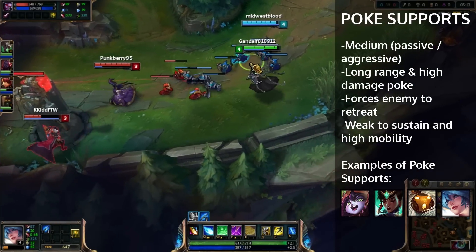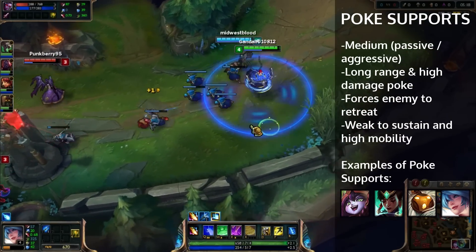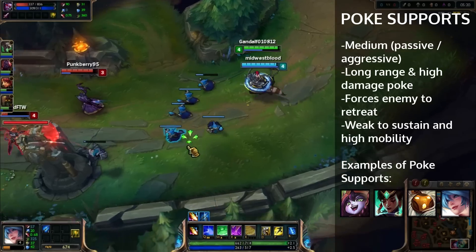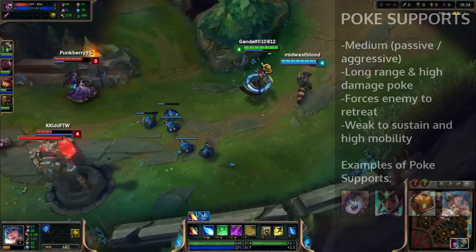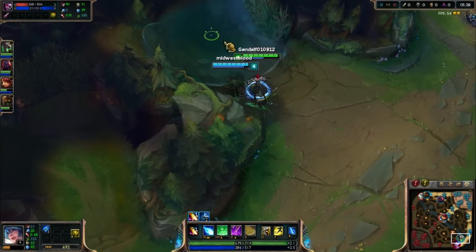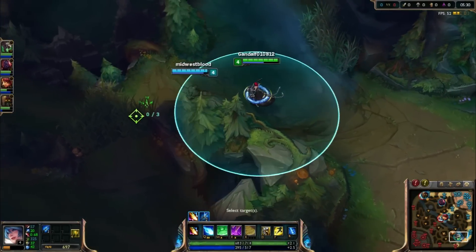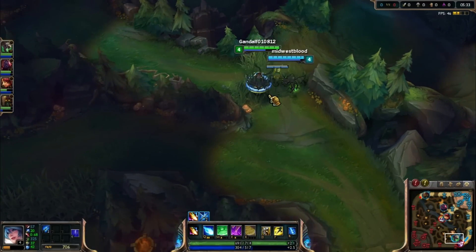Besides Sona, you also have people like Bard, Karma, and Lulu. There are several supports out there, and some mages can even be played as poke lanes. But you want to be careful with that because a lot of people may not like that. Hopefully you understood poke lanes — let's go ahead and move into the sustain lane now, since that is what counters a poke lane.